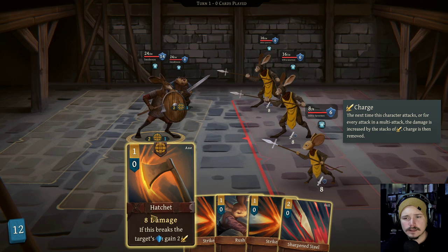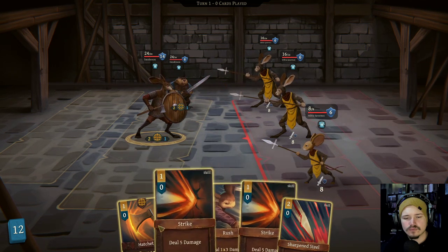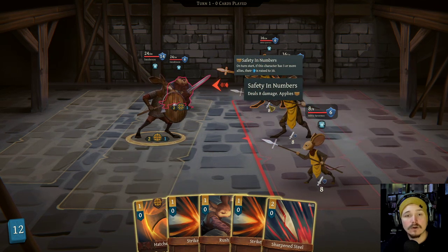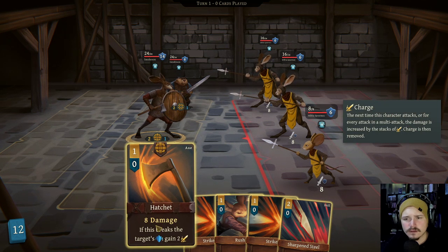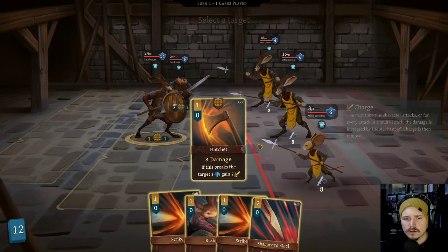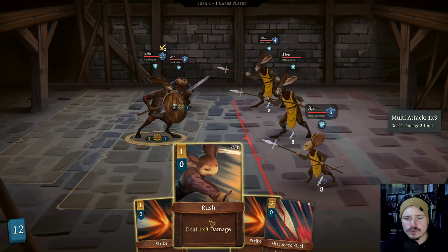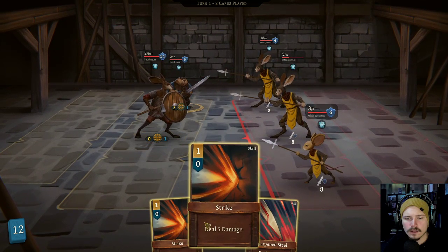Alrighty, so 8 brings that down to 6. And then we can kill him. Let's see what everyone's doing - they're all attacking our poor beaver. The beaver is not in a good spot right now, so we've got to get rid of at least one of these. Let's do this on you, and now we'll do rush, which is gonna do 9. And you can strike and strike. That's not great - we didn't think that through all the way.